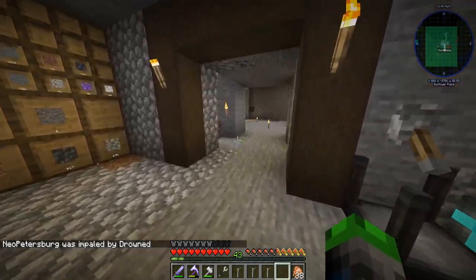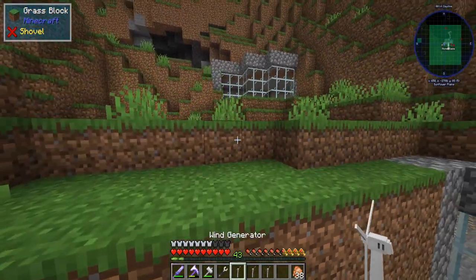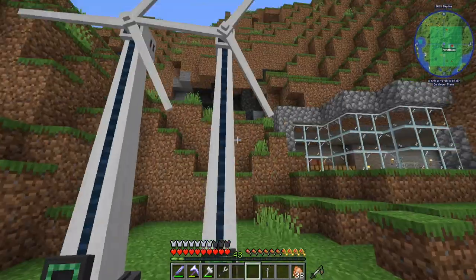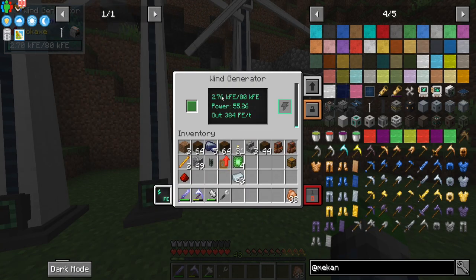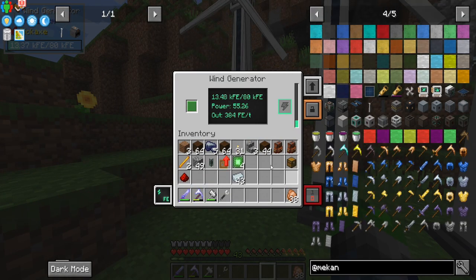Let's sleep here real quick. I figured we could put these on top here — I think we have a really good spot. Can we space these out by one? We can. They all work. How are we doing? Generating 55.26 FE per tick — I like it, I like it a lot.